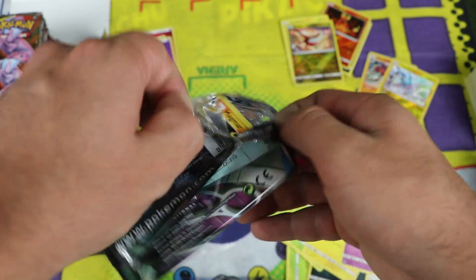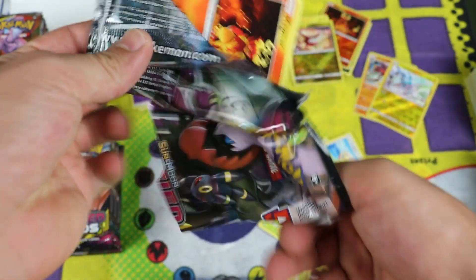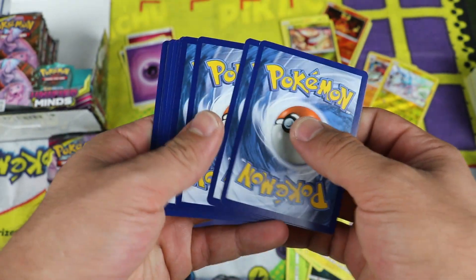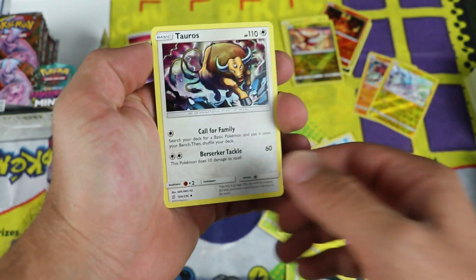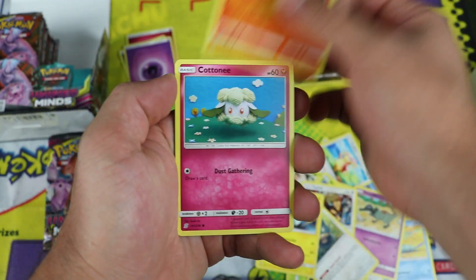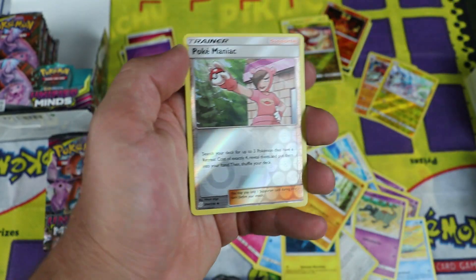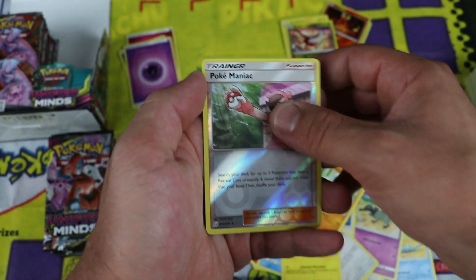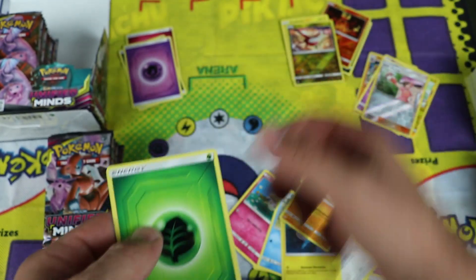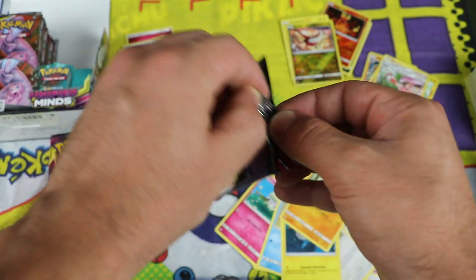I'm just going to get right down to the packs in this video because I haven't opened packs in a while and I've just been looking forward to it. Next pack: Tauros, Munchlax, Magneton, Magmar, Cottonee, Snorunt, Tynamo, Metatite. Pokemaniac is the reverse — that's a trainer. The rare is Toxapex, non-holo rare. I'm okay with it, even though we haven't gotten anything good yet. I know we will because we've got a whole box to open.